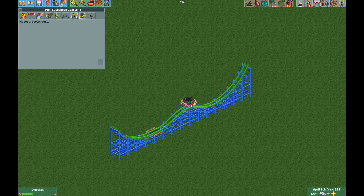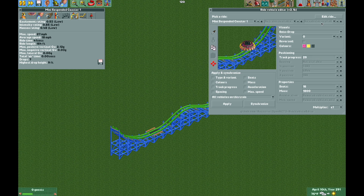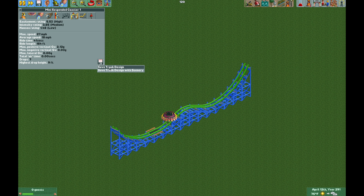The stats are not very good, but we can use the edit ride vehicles plug-in. Select the ride, click edit ride, and then we can change the stats — but first you need to click freeze grading calculation. Update the modifier to 100 and now you can set the stats to whatever you'd like. Give it some decent stats and the ride is ready to be opened. You can even save the track design and build it in any of your parks.